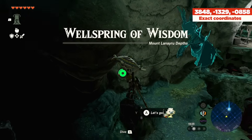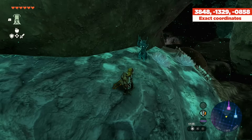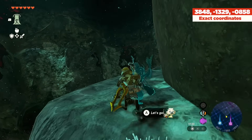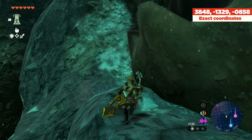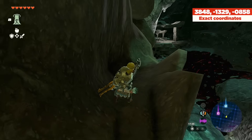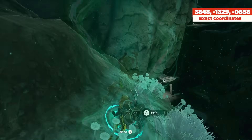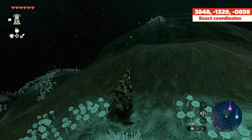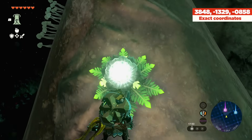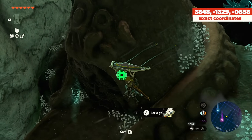Right next to the Lanayru Canyon Mine is the Wellspring of Wisdom. While you're in this area you may notice a very large brown rock structure among the regular rocks - this is the actual Bargainer Statue. He's very large, so you'll find a few places you can ascend over his body until you eventually get to the top, and here he is.